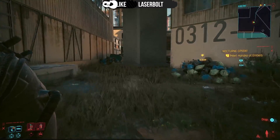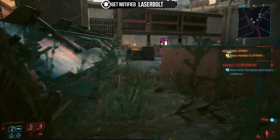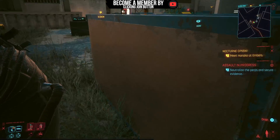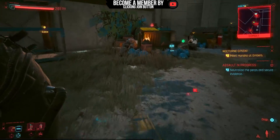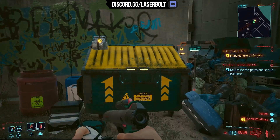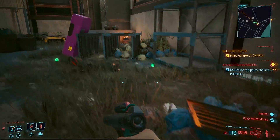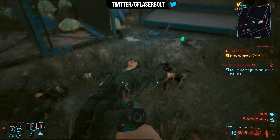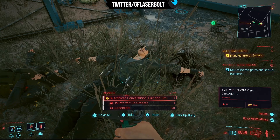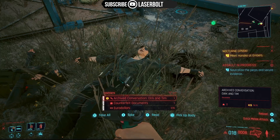The second part is to take out everyone you see there. Then what you need to do next is find the body that has the most dollars. Once you pick it up, dump it in the trash can to maximize your money. You can fit two different bodies in there. After you defeat everyone, come to this body here — this one has 978 dollars. Just pick up the body.